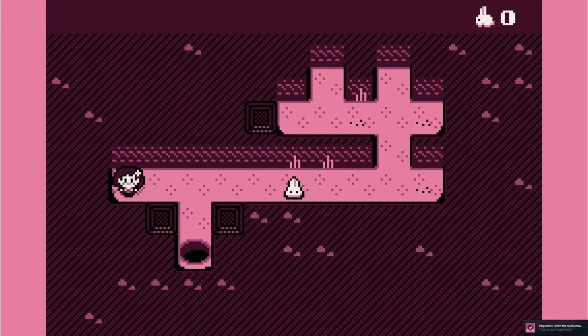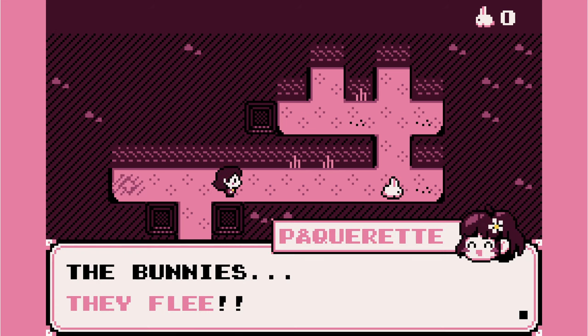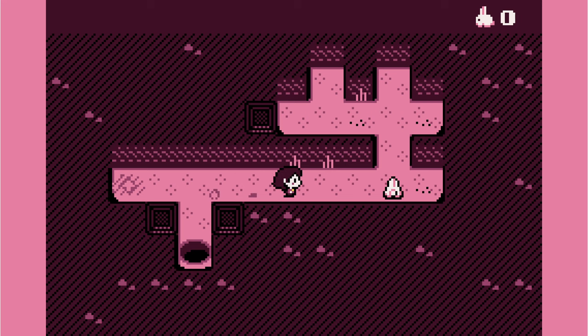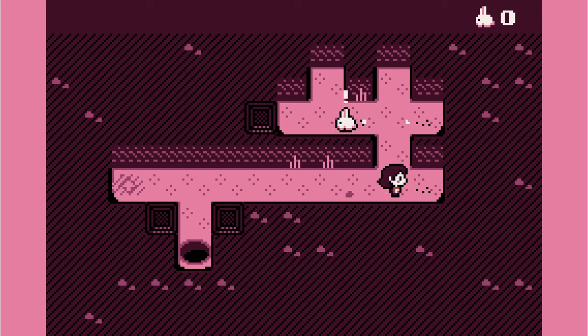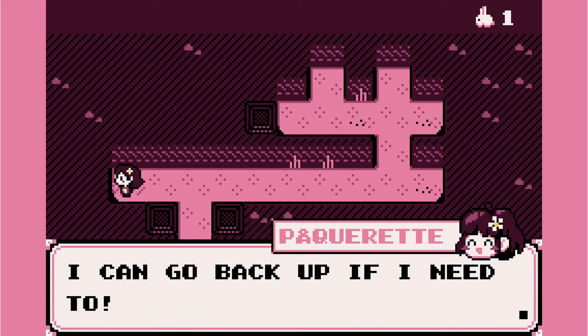W1 encounter. The bunnies flee. Buns avoid dead ends. Smart buns. Pâquerette: 1, bad buns: 0. I've got my first bun.